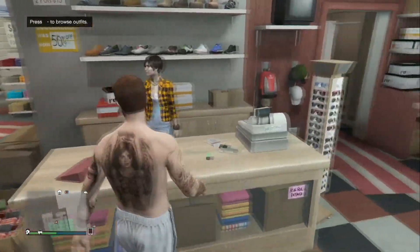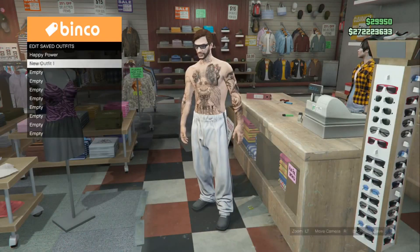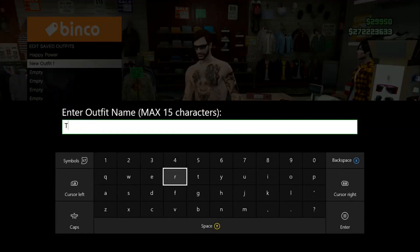From this point, just take this outfit to the front counter once again and save it as an outfit. After you guys do that, it's pretty straightforward.